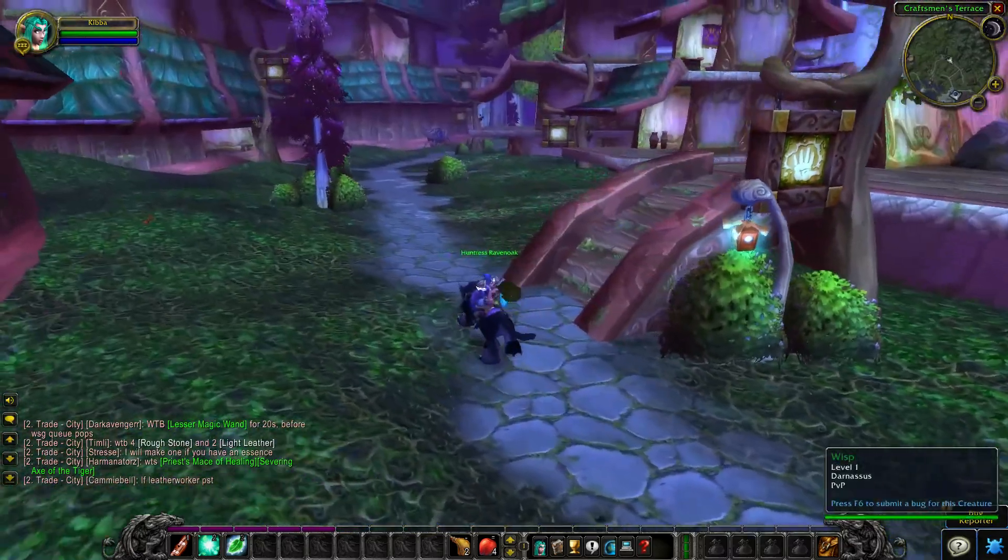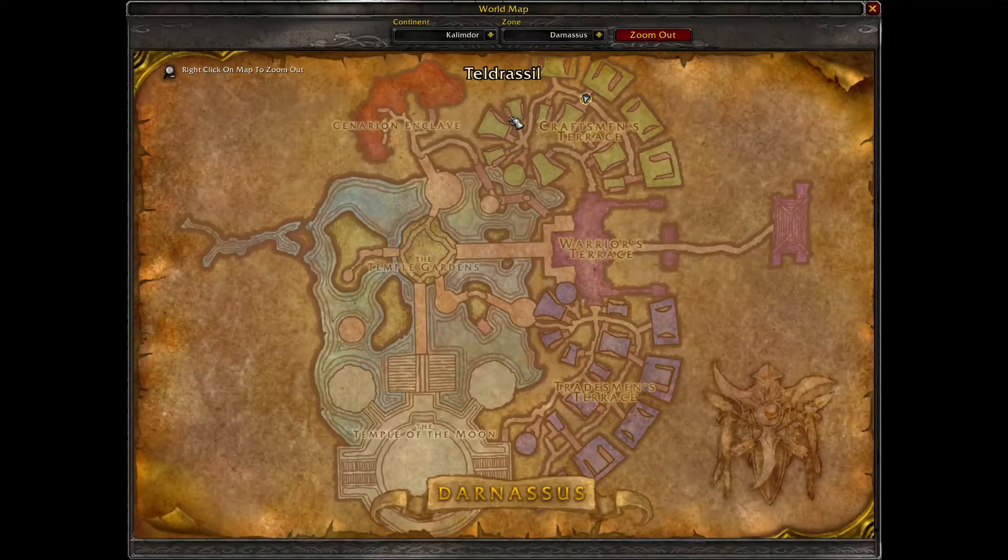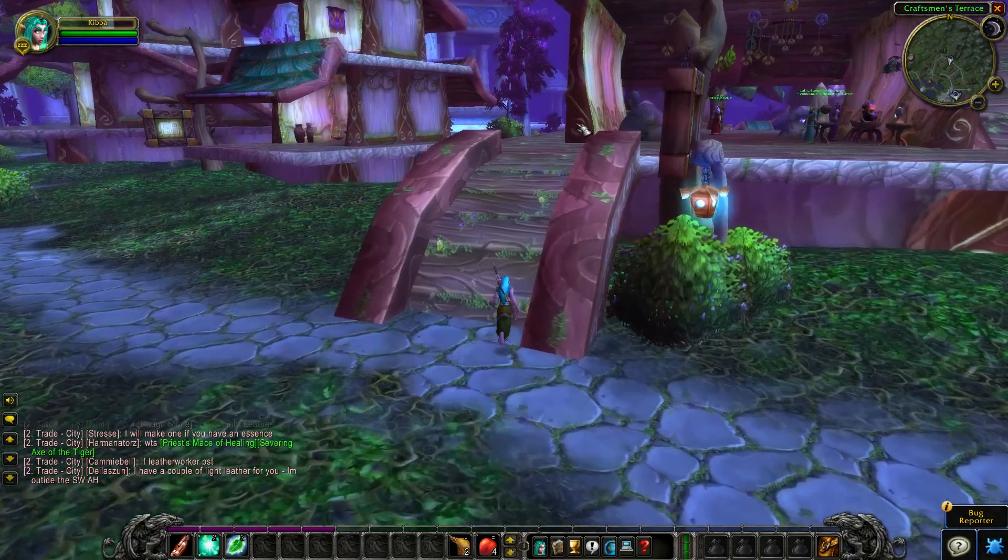The enchanting trainer of Darnassus can be found in the Craftsmen's Terrace, where the A is in Kraft. There's a building here where the A is in Kraft — that's the building where the enchanting trainer is.